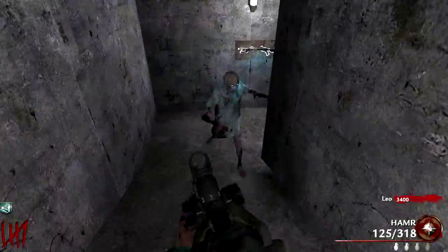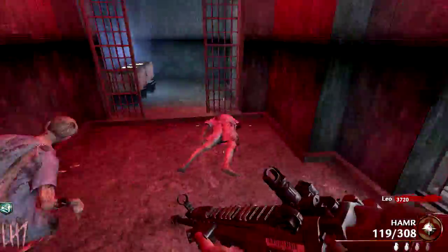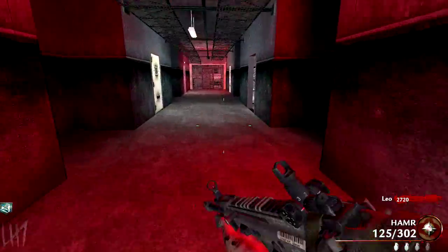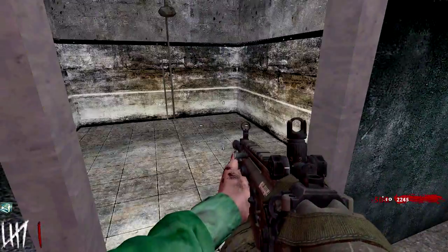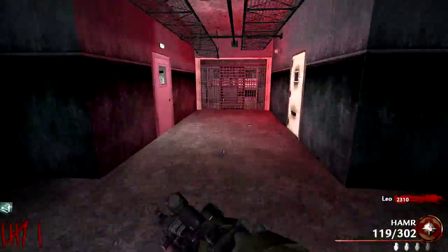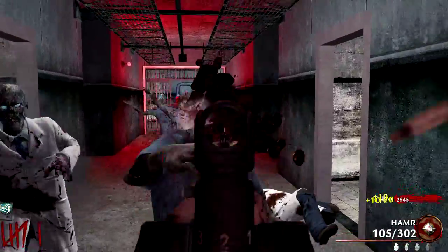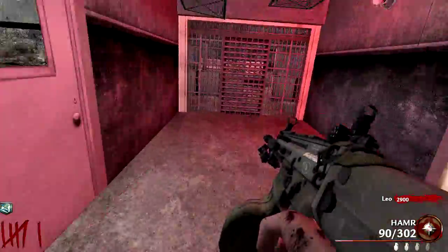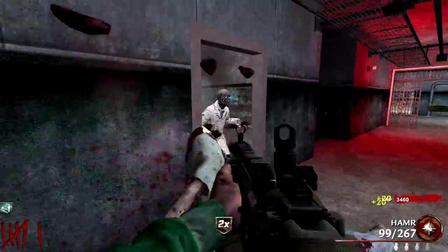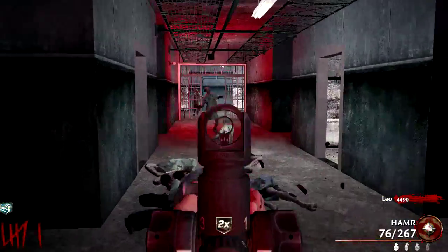I love asylum-based maps as well — just the horror aspect, all the scary sounds. Amazing atmosphere for zombies. Asylum and prison-based are my two favorite atmospheres for zombies. I love the round change music too, sounds pretty awesome. So far this is a one-way system — no doors behind me that I haven't opened. 500 for this, nice. Jug is in there — 1250 for that. We got some doors to the side of us. Jug is definitely good.